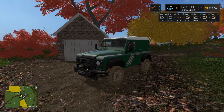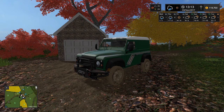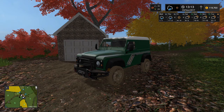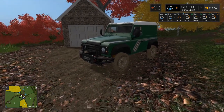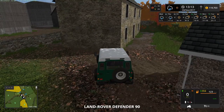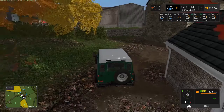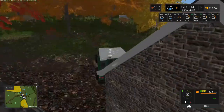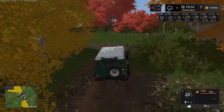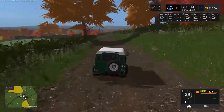We're going to use this episode to go and sell some of this wool and make ourselves some money. The first thing we need to do is get a trailer to transport it to the shop, so we're going to jump in the Defender and head down to the shop and buy ourselves a new trailer, as we don't currently have one. This is going to be one of those episodes where we spend quite a bit of time in the Land Rover.